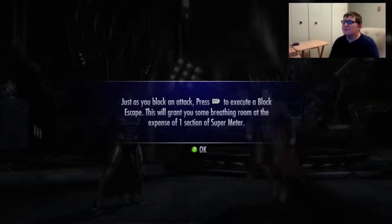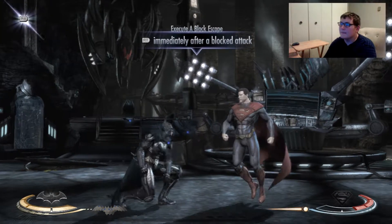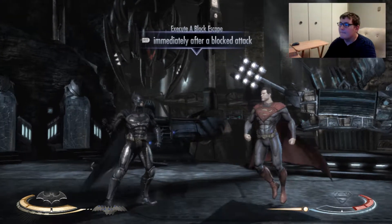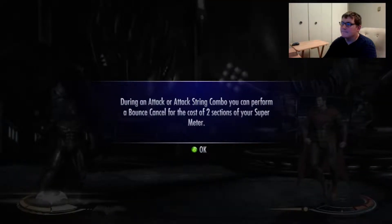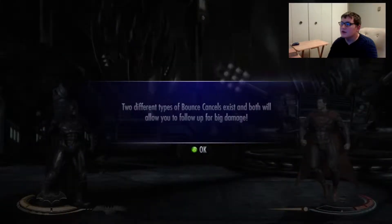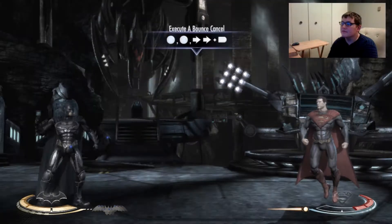Just as you block an attack, press right trigger to execute a blocked escape. This will grant you some breathing room at the expense of one section of the enemy's super meter. During an attack or attack string combo, you can perform a bounce cancel using two sections of the super meter. Two different types of bounce cancels exist and both allow you to follow up for some pretty big damage.